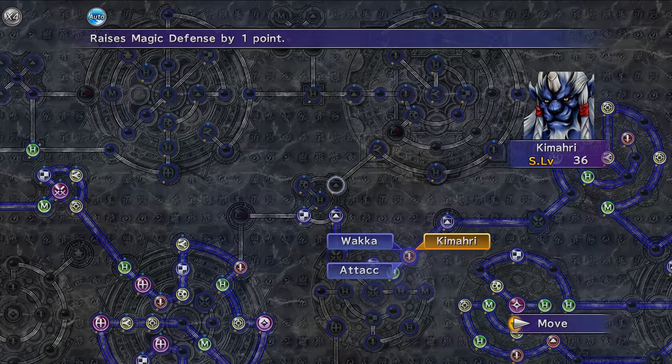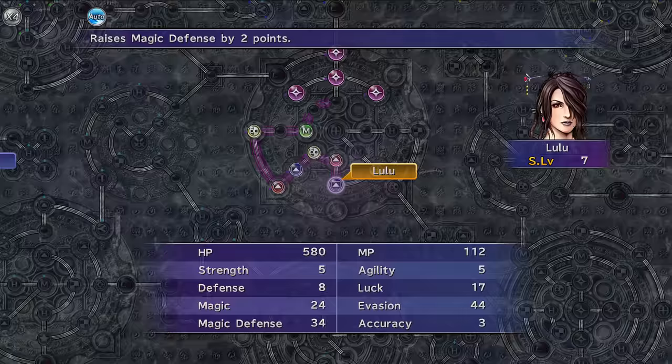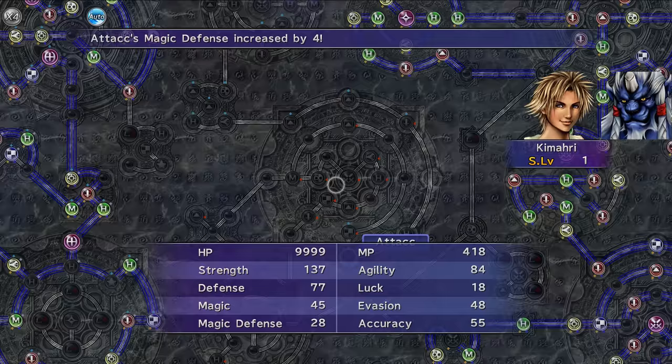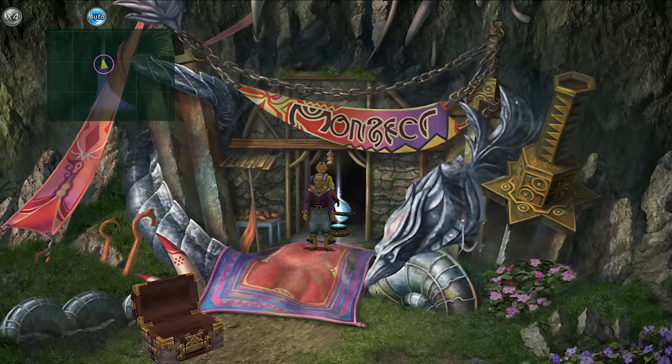The limiters really started to come off here as we headed towards the hardest battles the game has to offer. Once Waka joined the rest of his teammates we could start laying down magic defense spheres and boost that up. Anytime I found an empty node, I'd go for magic defense — I wasn't in hyper-optimizing mode deleting nodes or swapping plus twos for plus fours. Just lay down a plus four wherever we find it and go from there. By the end of that process: HP Quad 9, strength 130, and magic defense all the way up to 63.